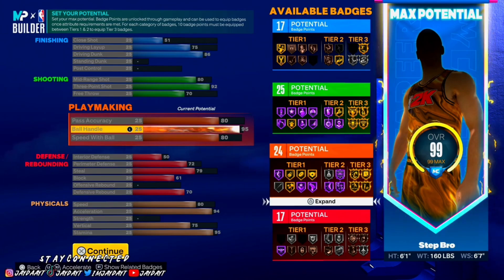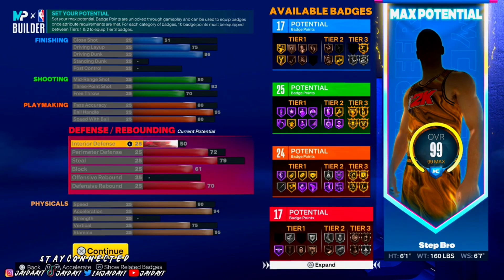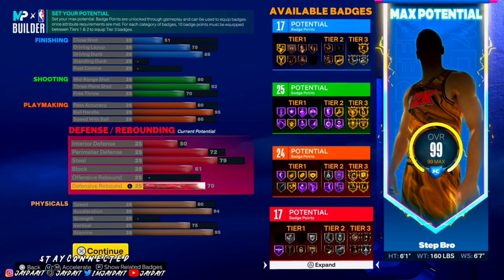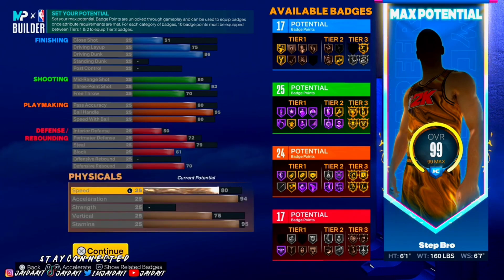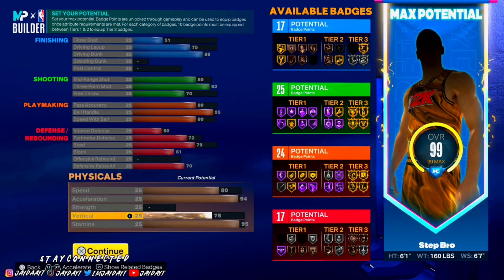Ball handle is 95 and speed with ball is 80 — you really don't need 80, you can put it at 75, but I put mine at 80. For defense: interior defense is 50, perimeter defense is 72, steal is 79, block is 61, no offensive rebound, and defensive rebound is 70. Your badge count should be 17, 25, and 24.